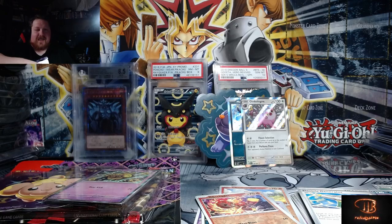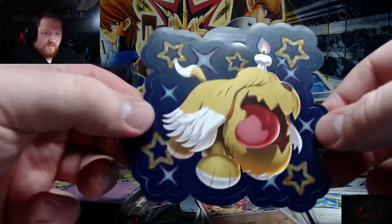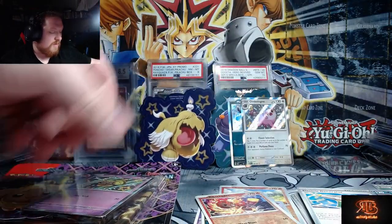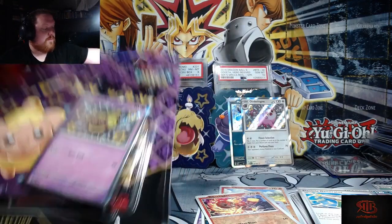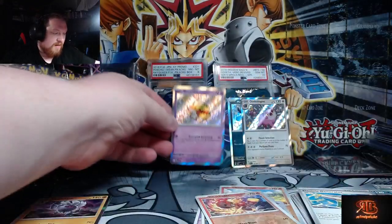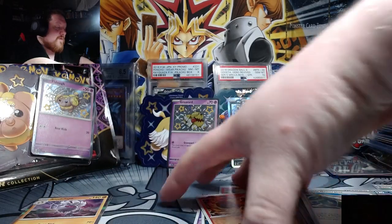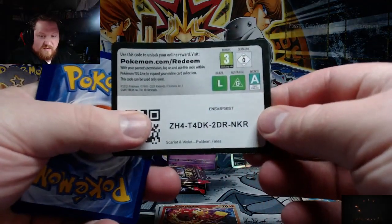You guys may have seen on my gaming stream when we were playing Scarlet and Violet — I got two Greavards back to back, which was cool but not what I was going for. So the shiny Greavard sticker is pretty cool; I do like these stickers, they're pretty sweet. We have the promo, very nice, and the code card for the blister. If you guys pull anything good from the code cards, please let me know in the comments below. Also, we're trying to hit a thousand subscribers very soon — love to see it!